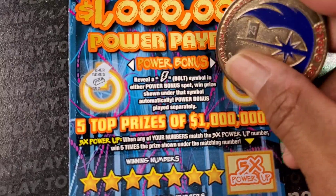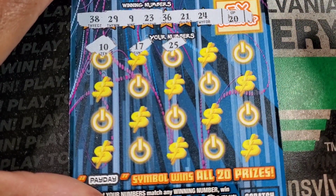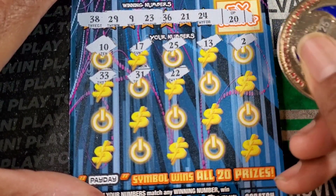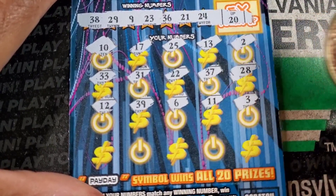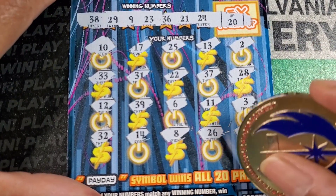Ticket number 4. Got gold bar, empty safe. Numbers: 20, 24, 21, 36, 23, 9, 29, 38. Then 10, 17, 25. I had to look back at the last ticket to make sure I didn't miss that 22. 13 and 2. 33, 31, 22 — could have used that on the last ticket. 37, 28, 12. 39 is 6, got 29. 11, 3. Last row: 32, 14, 8, 26. We got 36 up there and 7. No win.